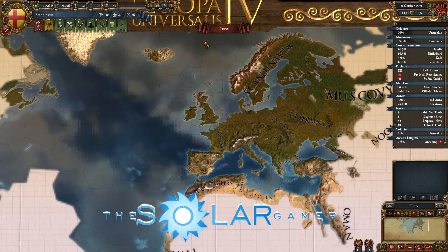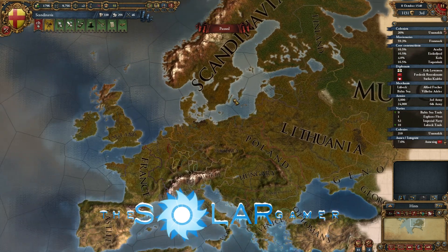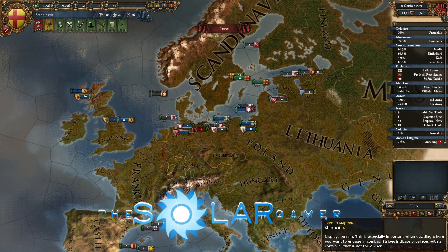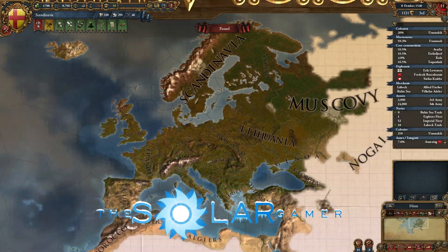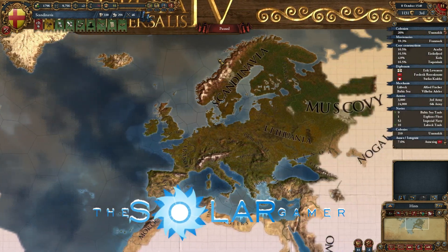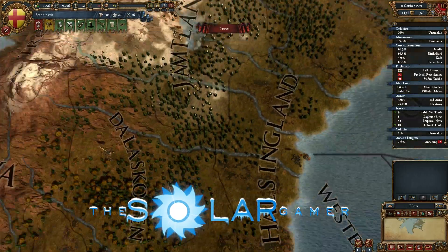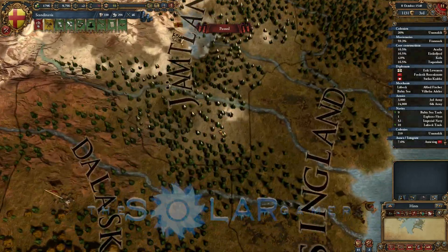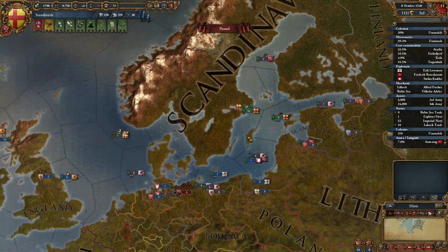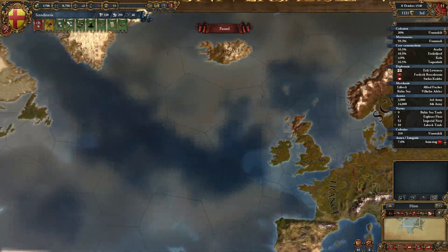Hello everyone, I'm the Solar Gamer, and welcome back to Europa Universalis 4 as Scandinavia. Welcome to fall. I just clicked on the region map mode when I came in here, and look at how beautiful this looks. It's all very orange, and I really like this a lot. There's some snow patches over here, which is actually kind of cool. I love the nice brown, orange-y trees.